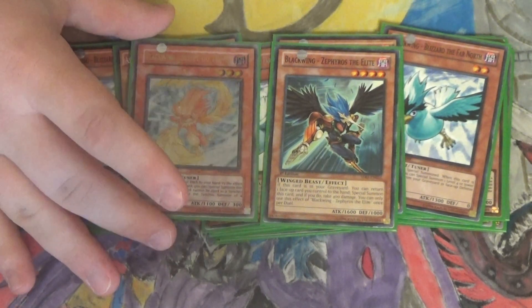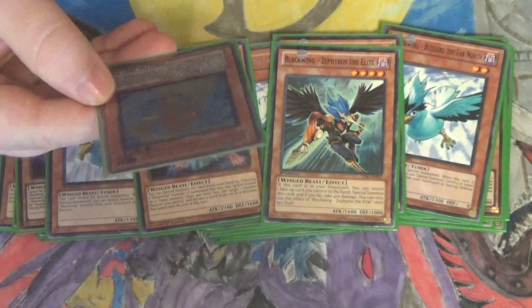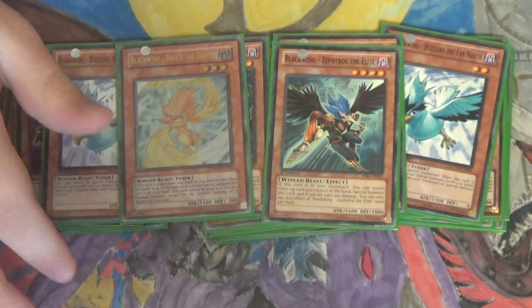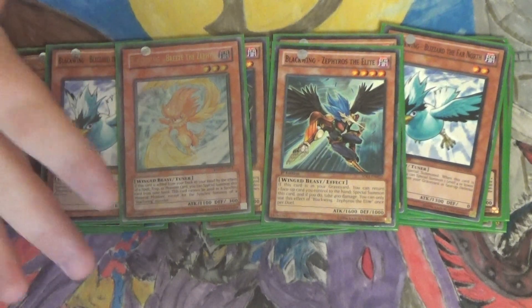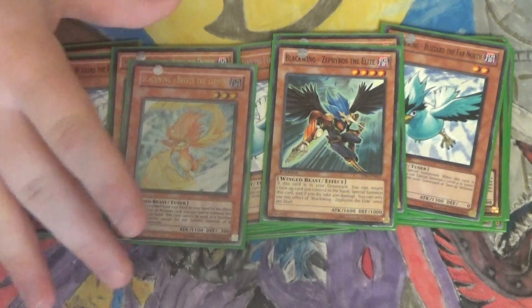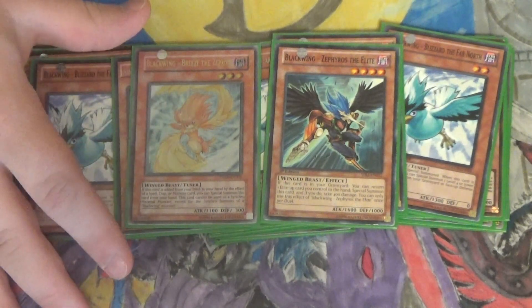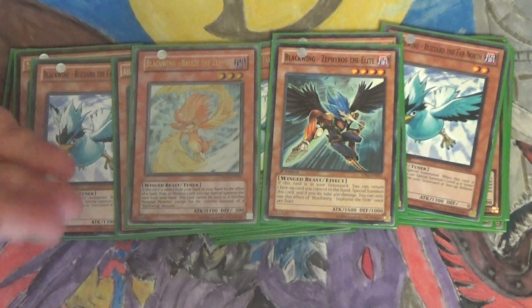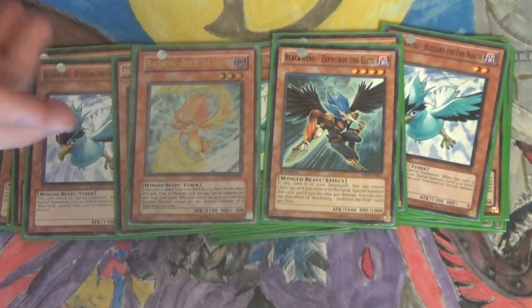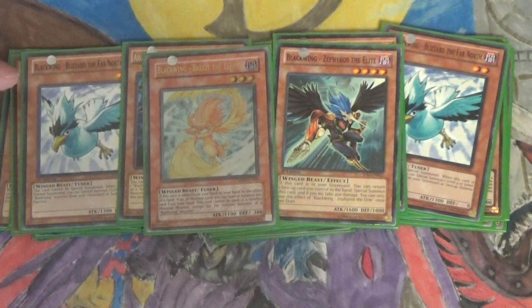One Blackwing Breeze the Zephyr. He can only be used for the synchro summon of a Blackwing synchro monster. If he is added from your deck to your hand by a card effect — like Black Whirlwind or Pinaki — you can special summon him right then and there. He's a Level 3 tuner and I like him a lot. Also, I got an ultimate rare version of him and it looks pretty.